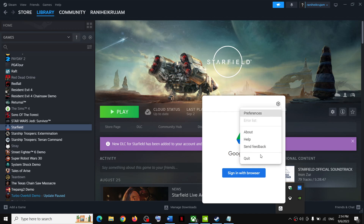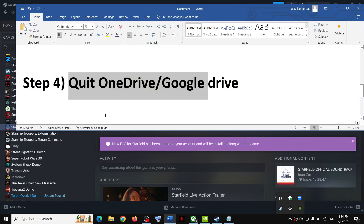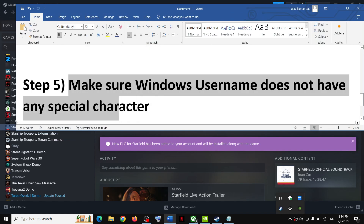To close Google Drive, click on its icon, click on Settings, and click Quit. Once Google Drive is closed, launch the game and check. The next step is to make sure that your Windows username does not have any special characters.